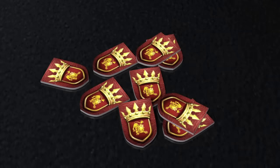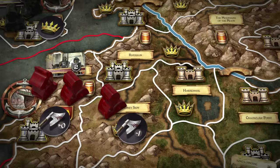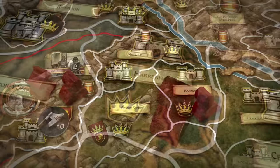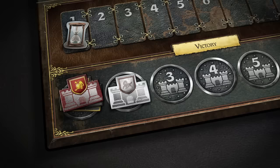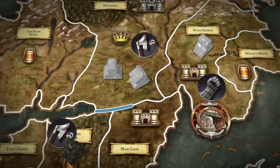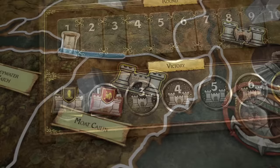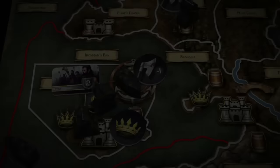Lannister's decision to move his footman unit out of Stony Sept would leave it unoccupied. However, each house begins with a supply of Power Tokens, which are used for bidding and to establish control of game board areas. Before leaving Stony Sept, Lannister elects to establish control by placing a Power Token there, retaining control even after the last Lannister unit leaves. As the Lannister footman takes control of Harrenhal and its castle, Lannister moves his house token one step up on the victory track to indicate he now controls two strongholds and castles. Stark resolves his march order at Winterfell to move his knight unit to Moat Caelin, immediately advancing one space on the victory track.